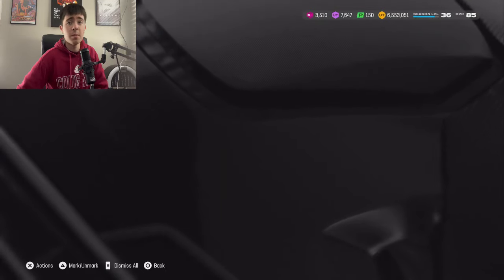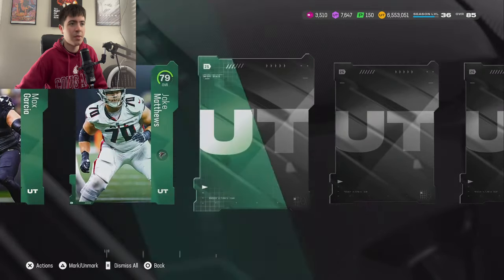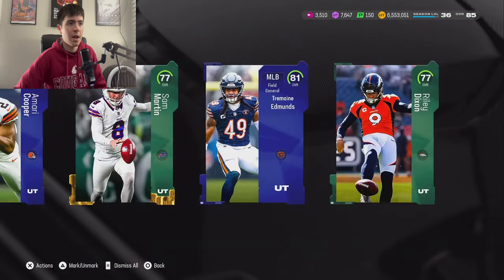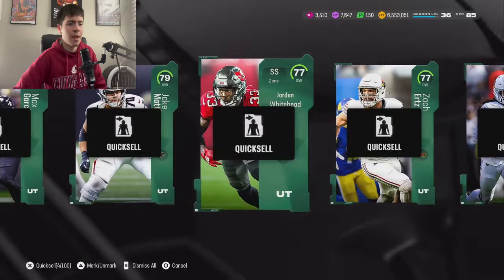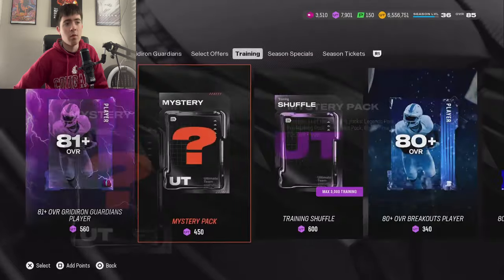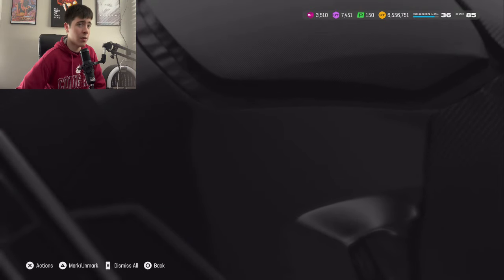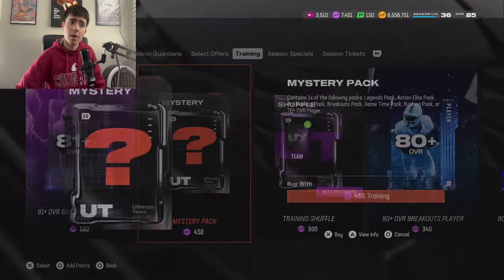A pro rushing pack — can we see something good? These were a little nice last night, so hopefully that continues. We want to see 85 pluses preferably. We got a 77, 79, an 82 right there, we will take that along with a punter. Another elite right there, 81 overall — honestly not too bad of a pack. We spent basically 8K on that pack and got 25K back in return. Then we've got a gold plus — we had Javon Hargrave, that's almost a break-even pack. We'll definitely take that.